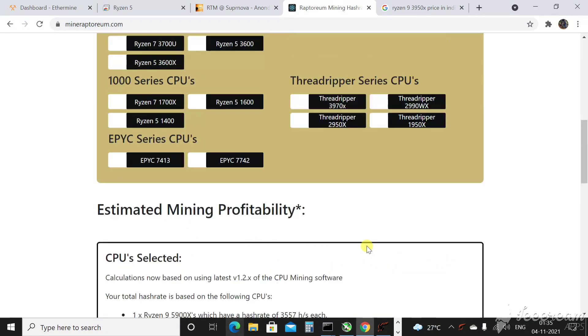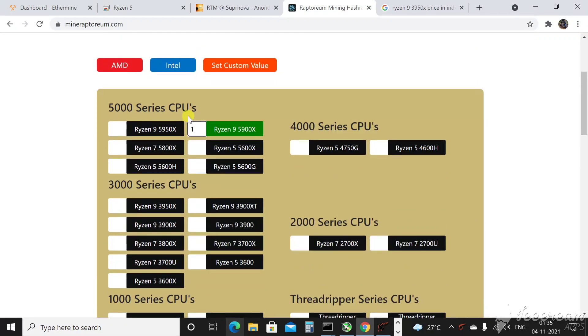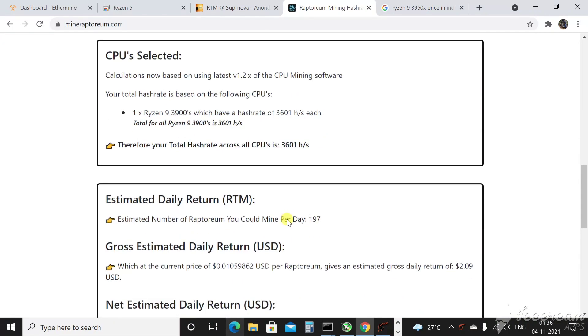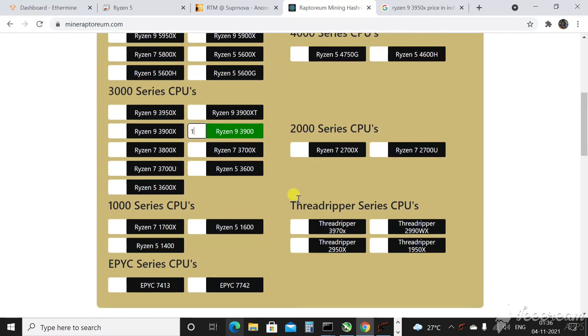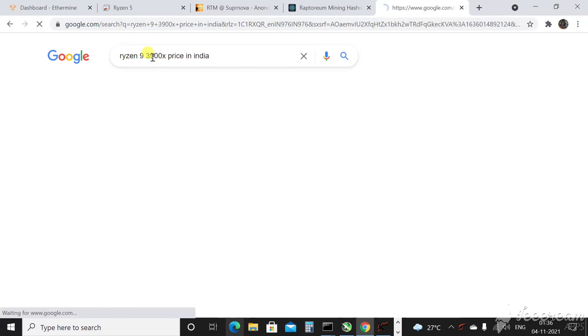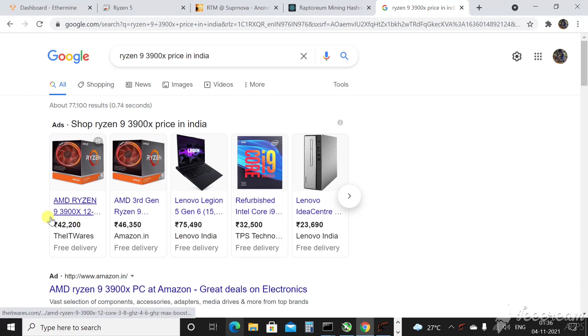The Ryzen 9 5900X gives $2.06 — even less than the 3000-series. So the best CPU to mine Raptorium right now remains the 3000-series. The Ryzen 9 3900 gives $2.09 a day and its price is not as high. The Ryzen 9 3900X is around 46,000 rupees on Amazon, and offline you can buy it for around 40,000 rupees — which is a great deal considering the amount of Raptorium you generate daily.